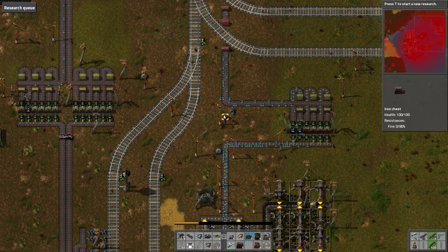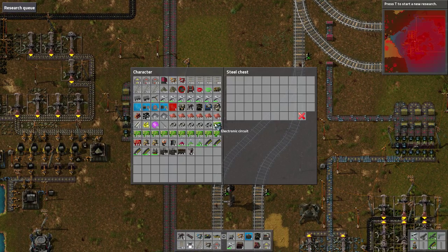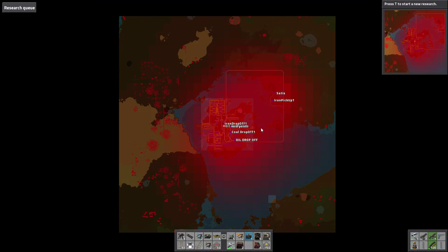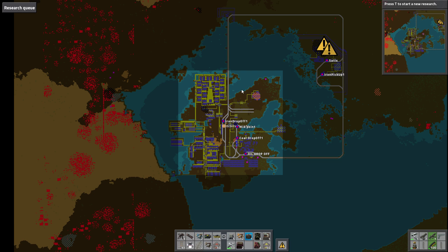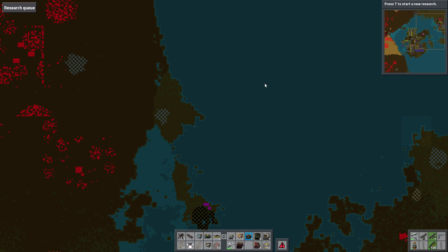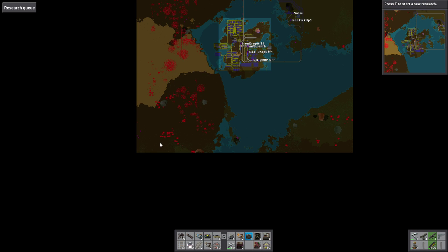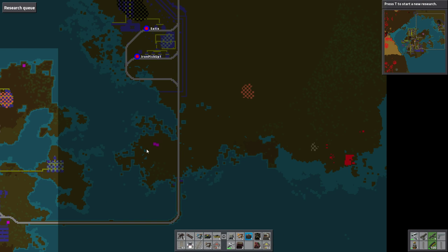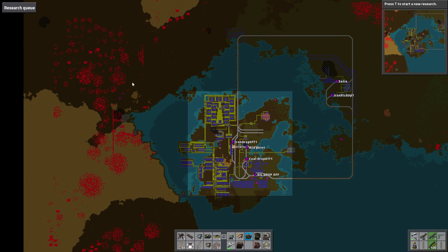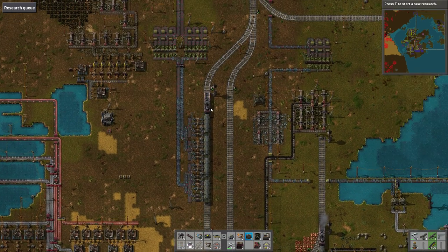To quench our very very thirsty oil mouth, so to speak. We need to identify firstly where the oil actually is — let's turn the alt view off for that. Then we need to go after it, which is going to be slightly challenging. Looks like there's a couple of patches down in the very bottom left-hand corner, a little pocket over there, and up at the top of the island — apart from that, nowhere else.